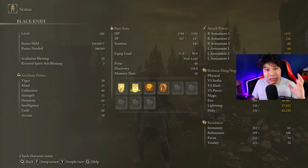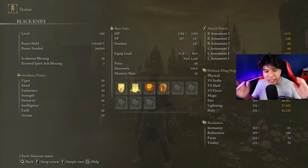In order to obtain the max performance of this weapon and have an optimal build, we are going to use 50 on Vigor, 25 on Mind, 40 on Endurance, only 11 on Strength — we don't need more — 68 on Dexterity, and 68 on Faith.